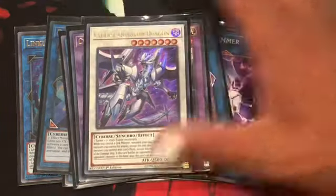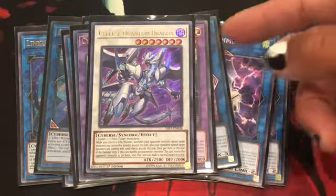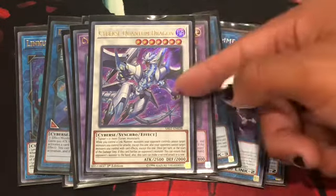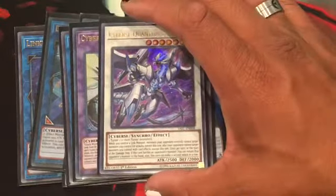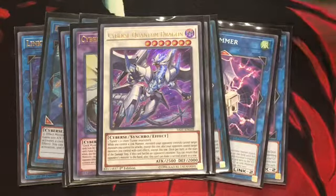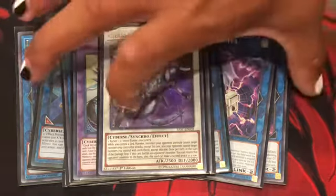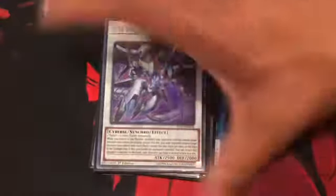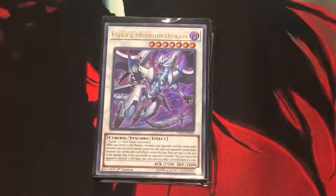And finishing it off, Cyberse Quantum Dragon. What I like about this card is, basically, if it battles an opponent's monster, you return that opponent's monster and gain an additional attack with this card. And like Cyberse Wizard, your opponent cannot target monsters you control by battle or card effect except itself. So really, if your opponent battles it, you're forcing them to return that monster to their hand or deck. With all that said, that wraps up the extra deck and the whole video. I hope you all enjoyed — leave a like if you want, leave a comment, and please share the video for whoever else is interested. I'll see you all next time.